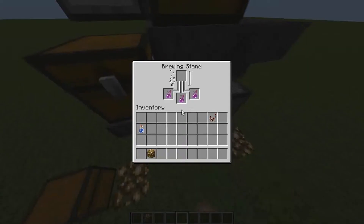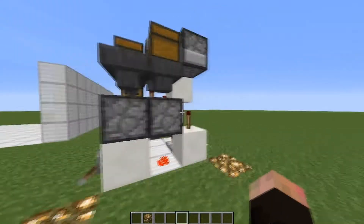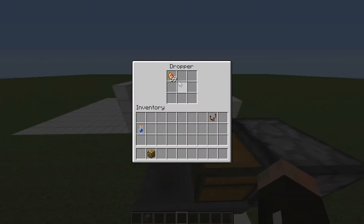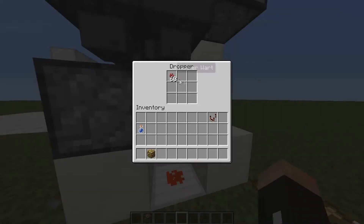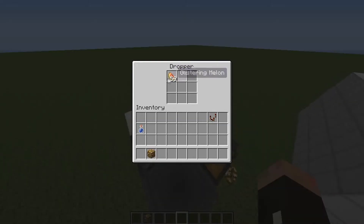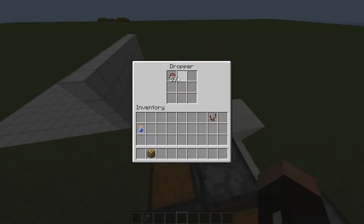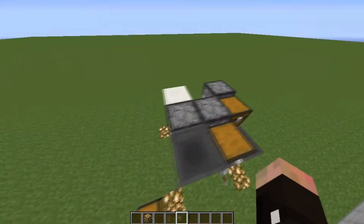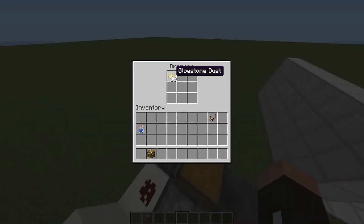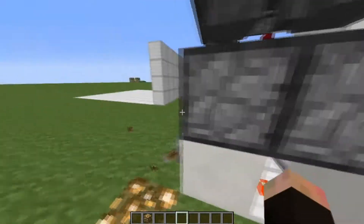I'll tell you where to add the stuff. Here you can add the nether wart in this dropper. Here's gunpowder, and you can have some glowstone dust. The primary ingredient is the nether wart. The secondary ingredient goes in the top area — that will be the glistering melon. In here I'm placing the fermented spider eye, which will be the third ingredient. If you don't want a third ingredient you don't need to add it. You can also add a fourth and fifth ingredient.